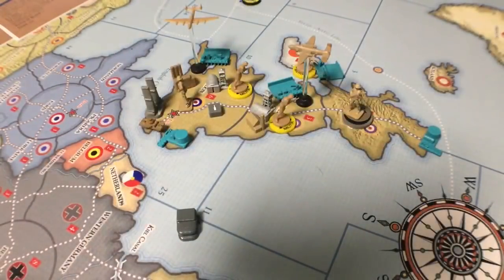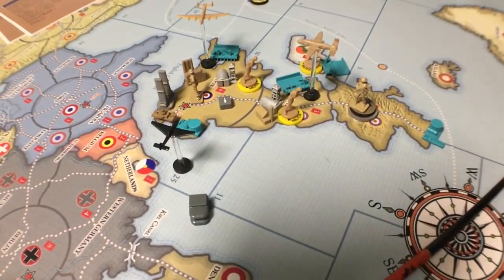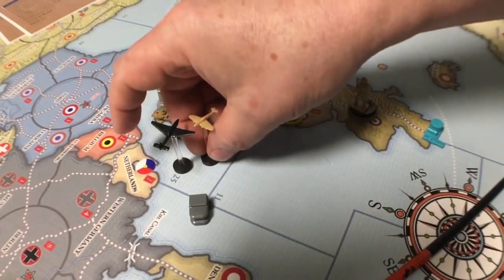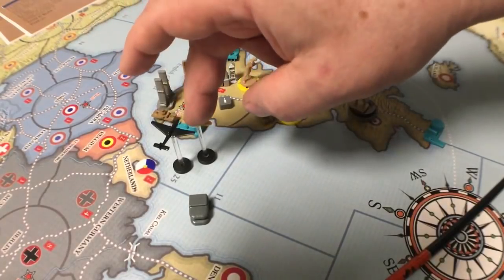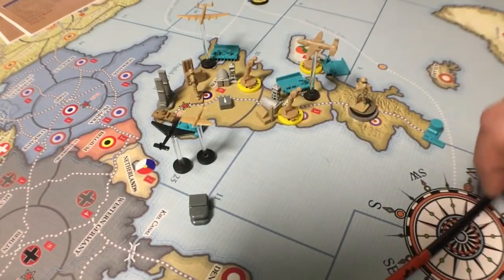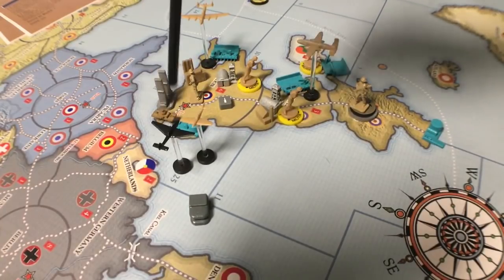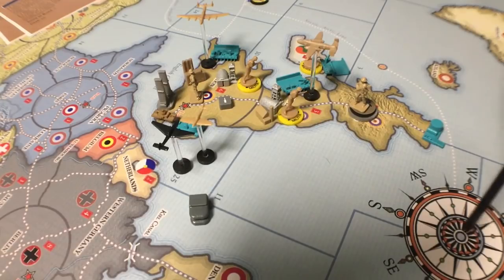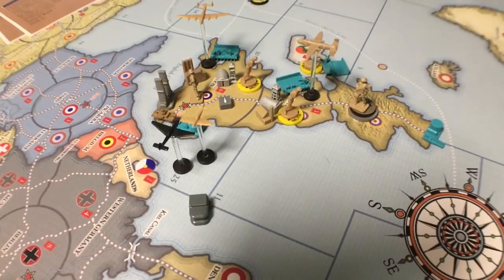With German planes coming in on an amphibious assault, what the radar does is that British planes scramble into the sea zone out here and defend out there before those planes even reach land. Rather than rolling at a three on interception, you're rolling at a six because the planes defend at full value. That's going to make it really difficult to assault if you've got radar, but you do have to develop radar technology first.